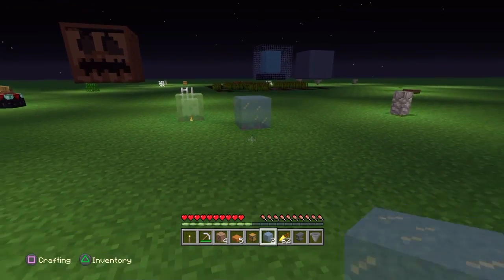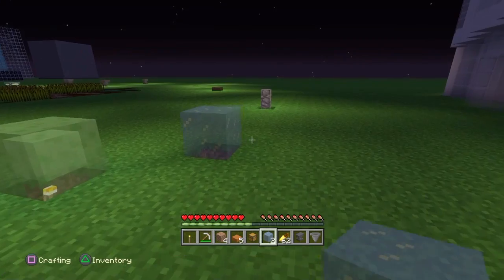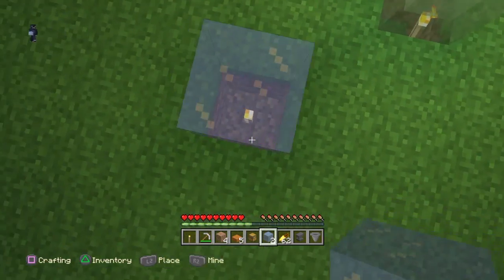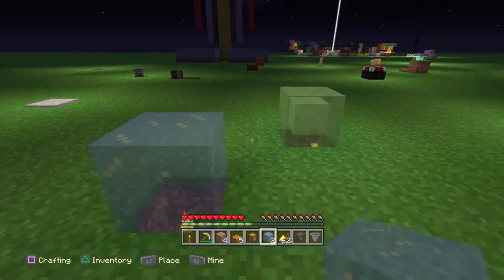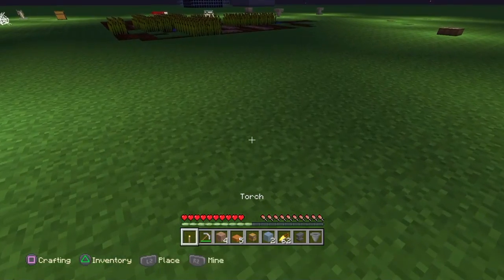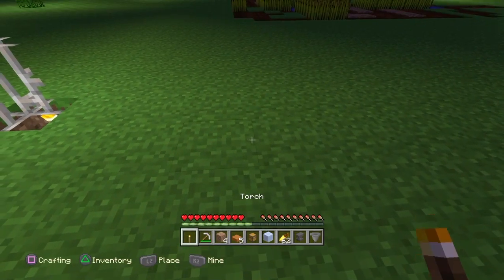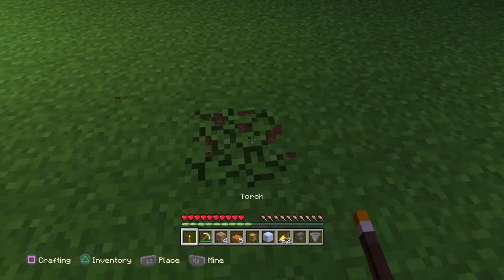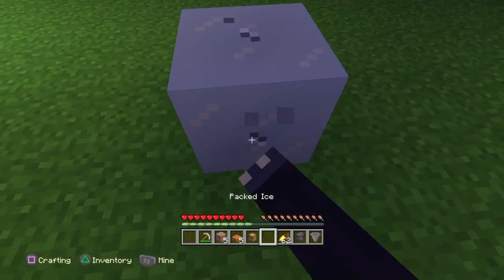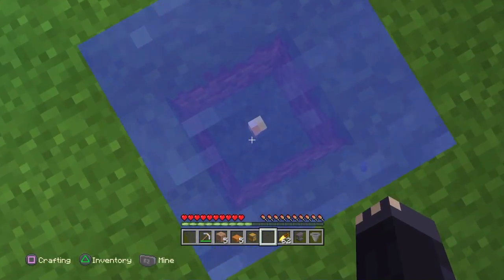Ice does work, but the thing is that ice will melt if you leave it there, so ice really isn't too helpful. The other variation of ice is packed ice, and packed ice does not work — it counts as a full block and it's not transparent, so therefore it will not work.